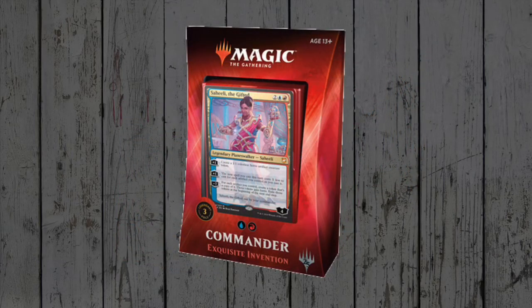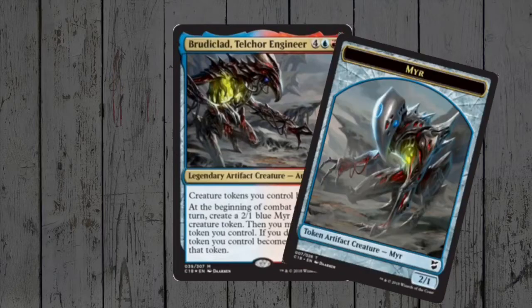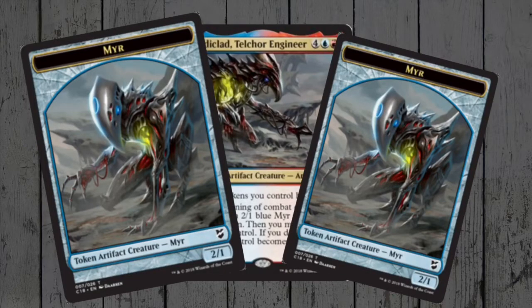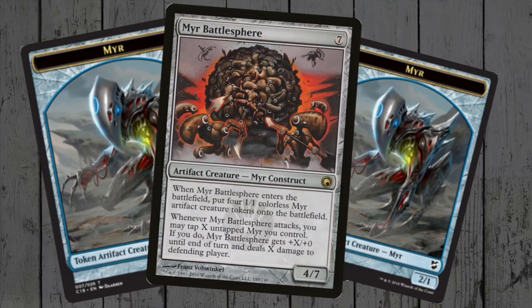Exquisite Invention is up first, and there's slim pickings for true tribal cards here, although you could stretch the definition and say most of the deck is thought to tribal. Brudiclad, Telchor Engineer is a legendary artificer and a haste enabler for all our creature tokens. It also pumps out a Myr token on each of our combat steps. The Myr aren't much of a powerful tribe, but do have some useful cards for other decks, and the only other real token producer is the Battlesphere — so as it stands, Brudiclad is not the tribal commander we were looking for.